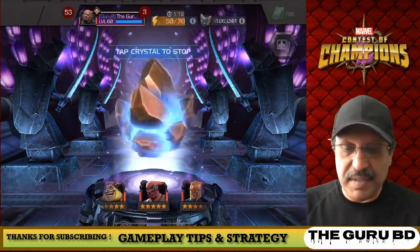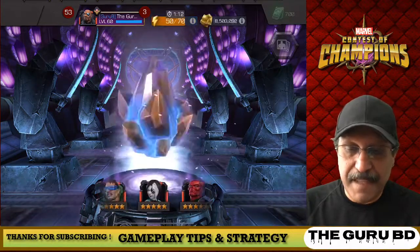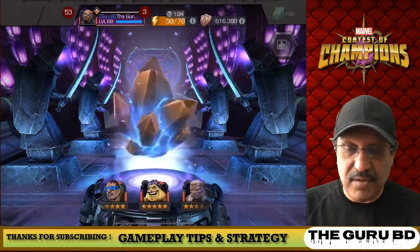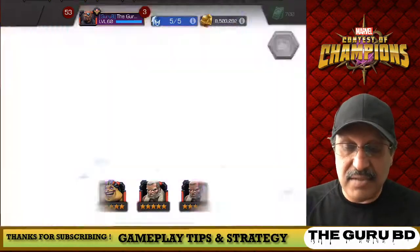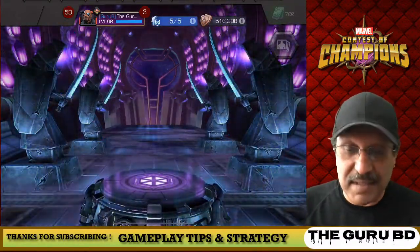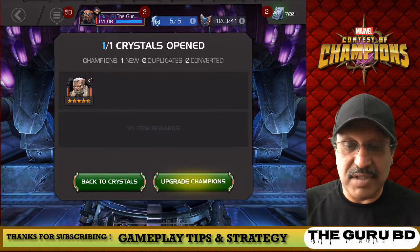We're gonna pop this open and let's see. It's quite a nice looking amount of champs in there. Some of them I really don't need or want, but either way something is gonna be good for offense or defense in Alliance War. Mojo would have been nice, but we got the new reworked and revamped — sorry — Old Man Logan, who has unblockable special attacks. Not a bad pull.